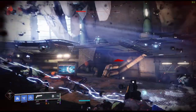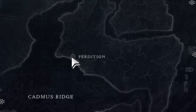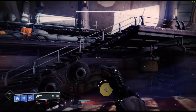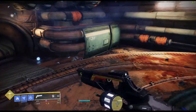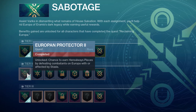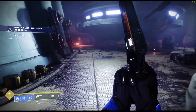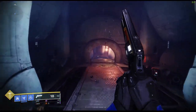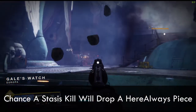Now, after you get the full Europa Protector 1 Europa Boost, you are just going to want to keep on doing the Perdition Lost Sector, the Patrols, and, if you can find some, public events in Cadmus Ridge. That way you can keep on grinding until you get up to 20 Herealways Pieces. Then go to Variks again, go to the Sabotage screen, and buy Europa Protector 2, which is right underneath Europa Protector 1. After you buy it, you get another quest — pretty small, you can do it in one or two Perdition Lost Sector clears. What this does is: every time you kill a Combatant with Stasis, there is a small chance it will drop a Herealways Piece, which is good for getting some extra pieces.